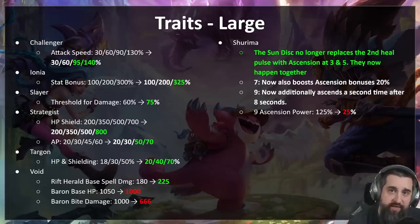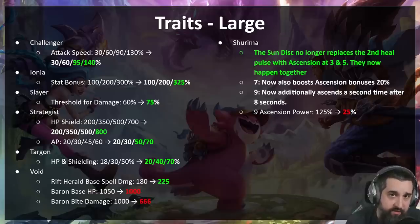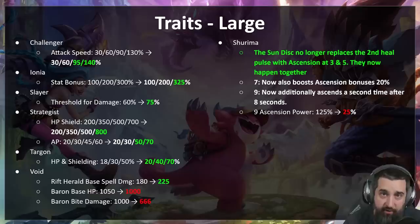Nine Ionia — Ionia is really strong in the early game. Three Ionia is bonkers with Aurelia and Jhin. Six Ionia is also doing well. But nine Ionia just isn't worth the payoff. We'll probably have to make some adjustments to some of the champions at various points, but we really want to make sure these nine verticals — especially now that you don't have the Heart — are worth it. So nine Ionia gets buffed.